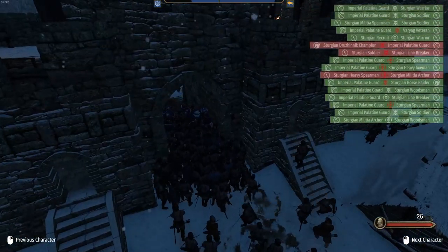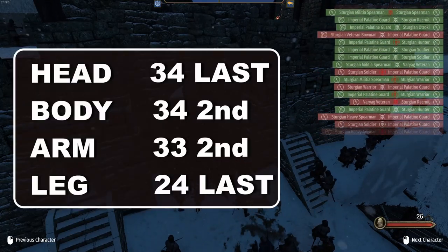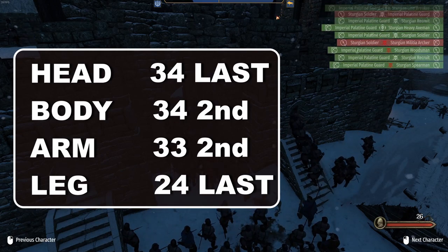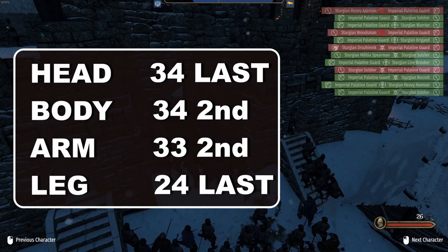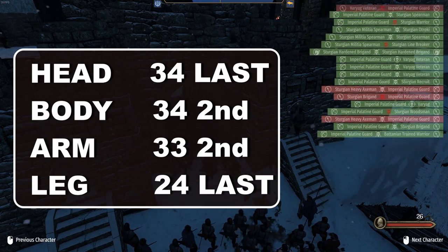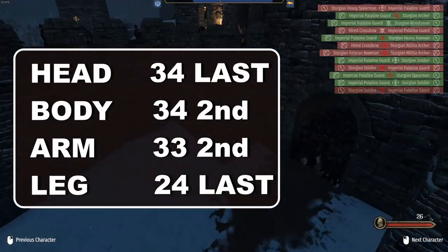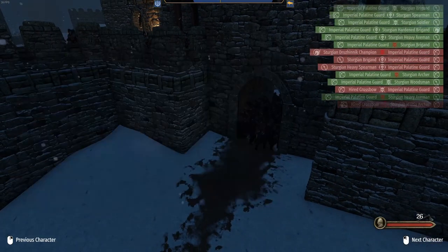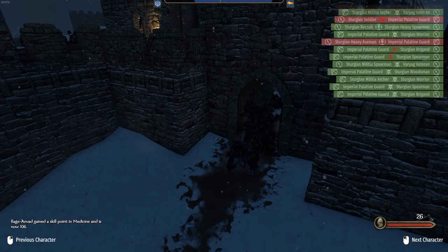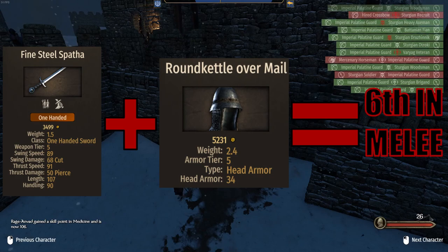These are the final armor scores: Head is 34, ranking last. Body is 34, ranked tied second. Arm is 33, ranked second. And leg is 24, ranked tied last. Overall, it's a surprise that the Palatine doesn't rank too high on the armor rankings among Tier 5 archers, and I believe this is the reason why the Palatine is also one of the worst in melee. The combination of a good but not good enough weapon and a poor helmet is a killer for this unit in close quarters.